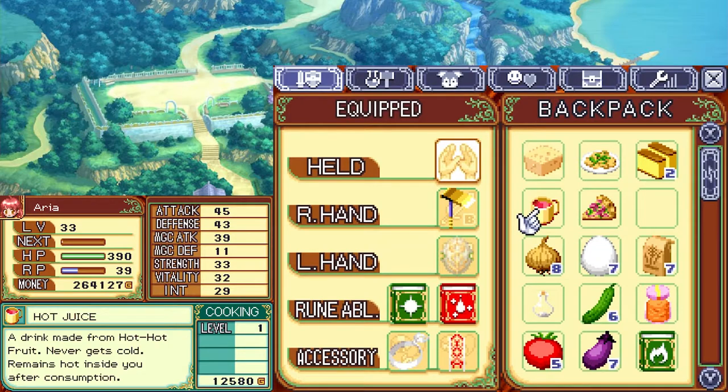Hot juice sells for 12,500g — as a reminder, gunpowder is extremely easy to get at this point, and hot hot fruit can actually be obtained from Inquisitive Waltz later in the game. I'll show you this later and you can decide whether you want to try to get hot hot fruit to grind these out — it's a decent way to make money. You could also just cook eight fields worth, get a bunch of gunpowder and red grass and make money that way.